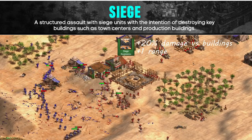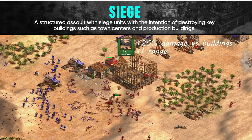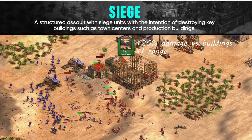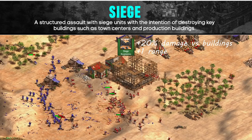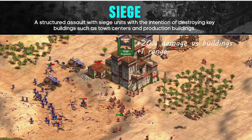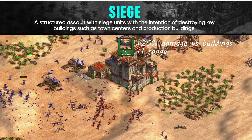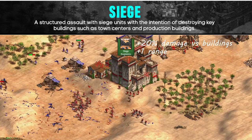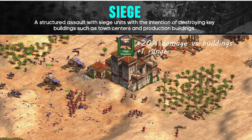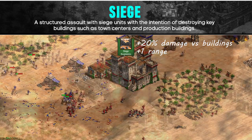Researching siege engineers gives plus 20% damage versus buildings, so picking it up lets you take out castles even faster. Supporting your siege with a castle is how you can increase your military strength once you're maxed out. The best way to keep your siege pushing is to place a castle on the same hill as your opponent's castle was once you take it out — then you have a good place to rally more troops as you lose them. If you control the center and rally troops there, reinforcing the flanks is much easier too.